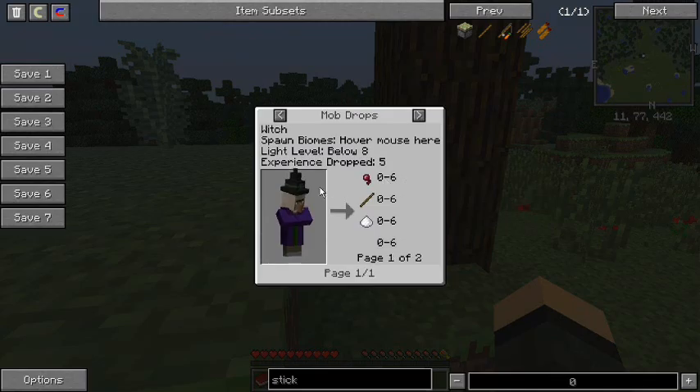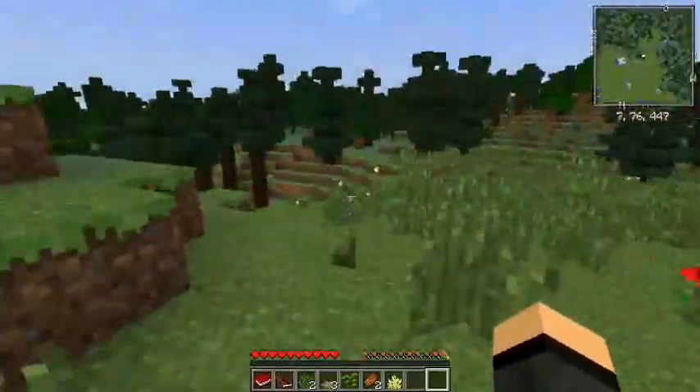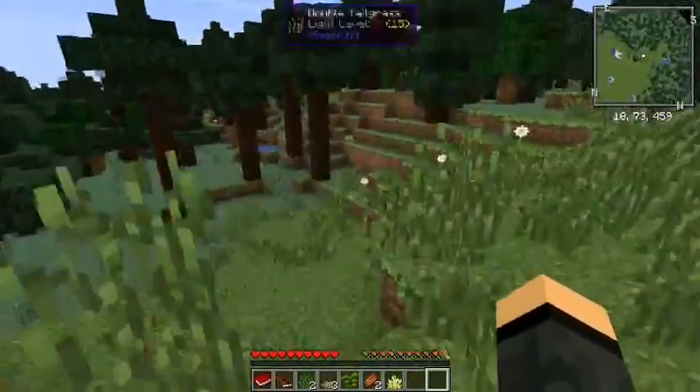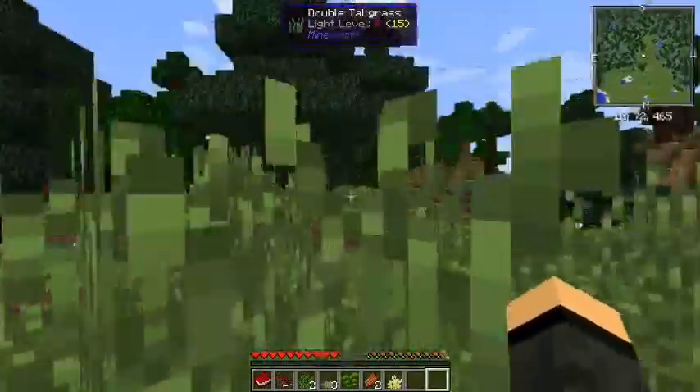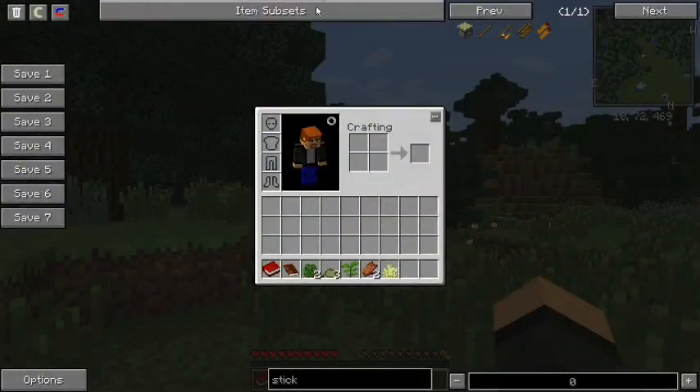That is one of the things I added in — it's NEI Integration, I think, is what does it. But it'll let you see what mobs drop. Let's see what mods I have in here, actually.